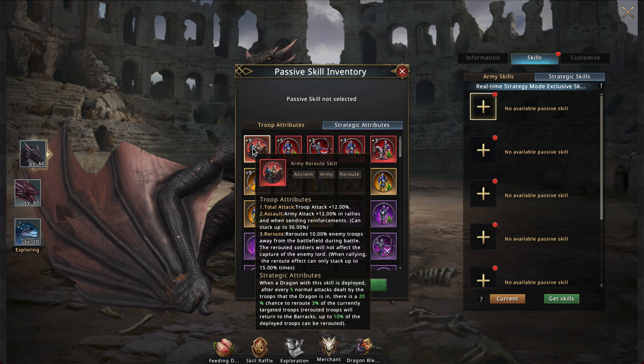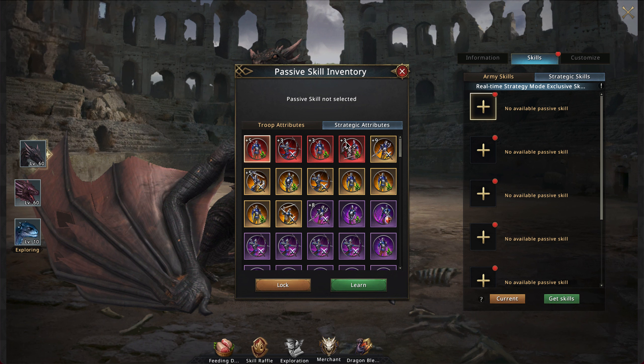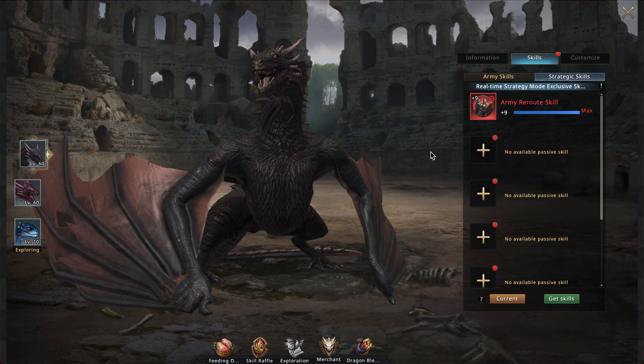If I go to my gray dragon, I can actually go and equip my army reroute for strategic. To be clear, not as an army skill because it's already equipped to my moon shadow for the army, but the strategic skill is wide open. So it is essentially allowing you to do dragon pages where you can have one set for your traditional army and another set for your strategic skills. As you can see at the bottom, it describes the strategic attribute that you get. So let's go ahead and learn reroute. The strategic attribute says that when a dragon with this skill is deployed, after every five normal attacks dealt by the troops it's in, there's a 20% chance to reroute 3% of the current targeted troops back to the barracks — up to 10% total. So my interpretation is that once you do basically 15 normal attacks, you'll get 9% through, and then one more to hit 10%. But note that it's only a 20% chance, so you're probably going to have to do a lot more than that to actually get it to reroute all of them.